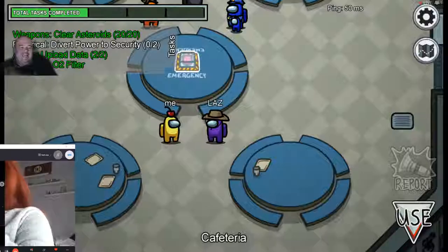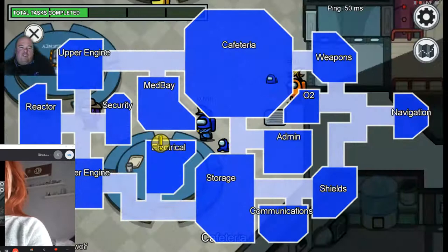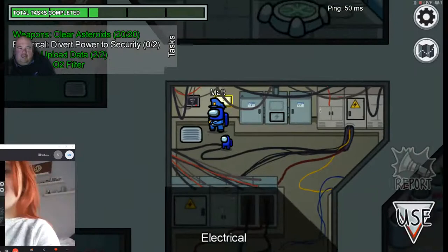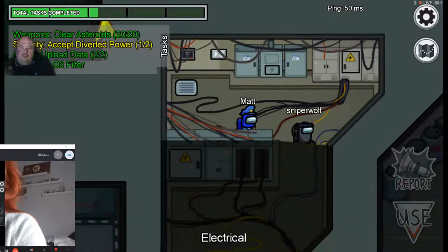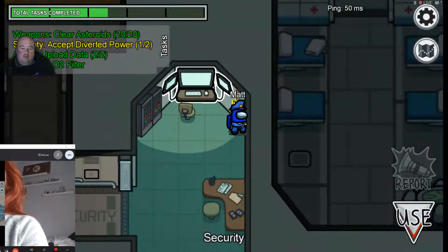Just have to go to Storage. Next time there's a vote, I'm going to put Ruby's screen on camera so everyone can see who she votes for. Finished all tasks! One more in Security - task done. Now just sitting watching the cameras.